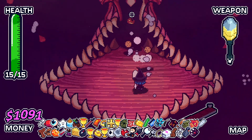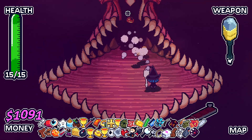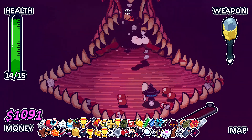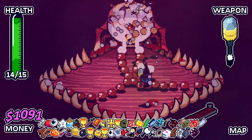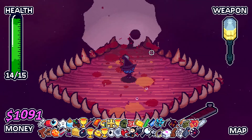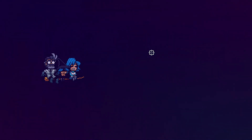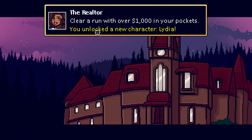I don't know what to expect. I don't know what to expect. Oh my God — I think I actually did it. Yeah, I actually did it. Yep, I actually did it. I think I unlocked a bunch of stuff that's all stacked. New character — Louis and Lydia. Dope.